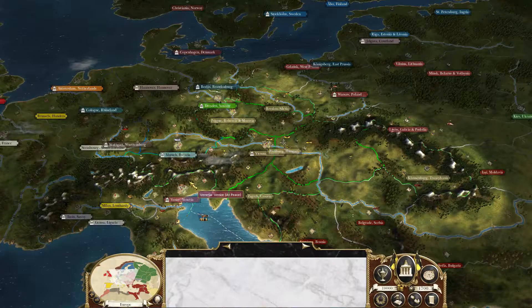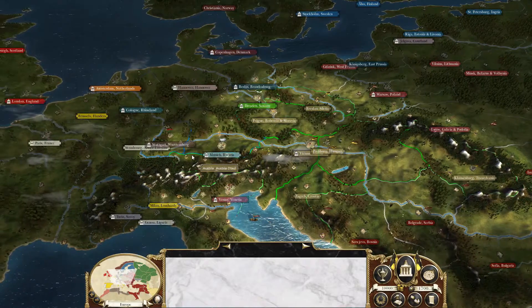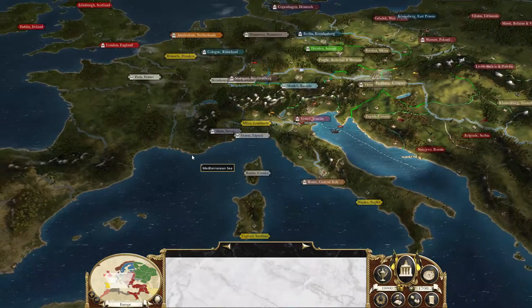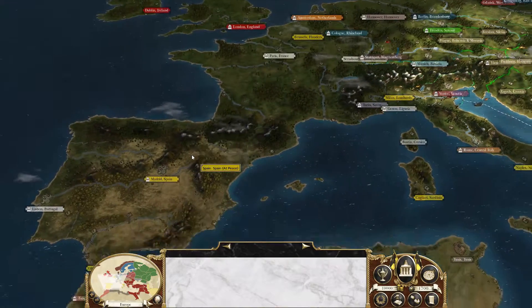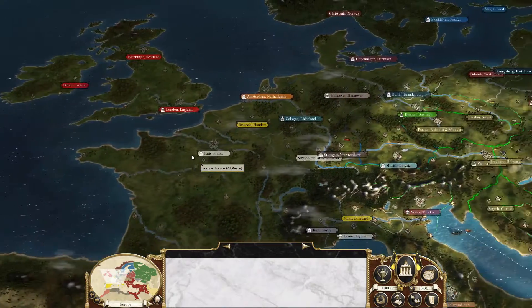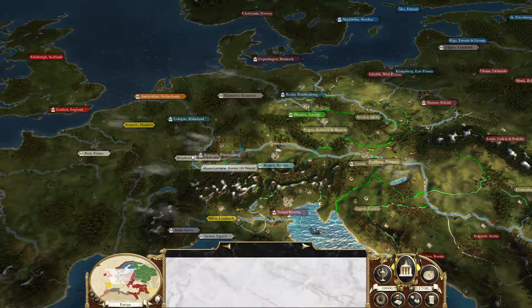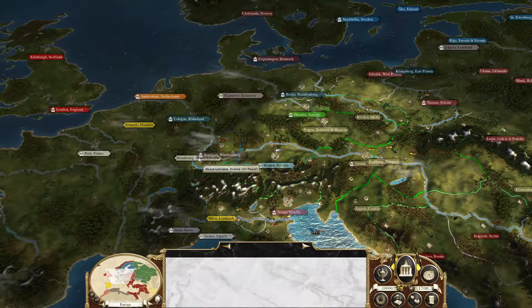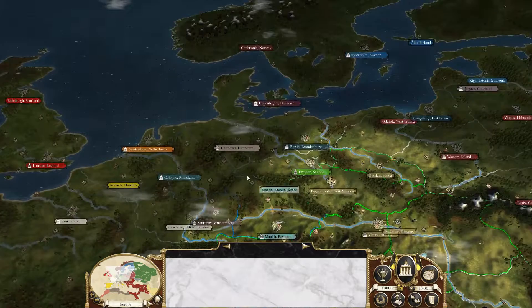As you can see, the interface has changed a bit. The controls are a bit different — I can now use WASD to move around; on the previous game it was the arrow keys. Also, as you can see, there are different cities on the map in this installation of the game.